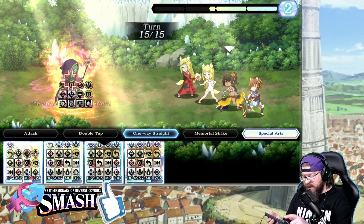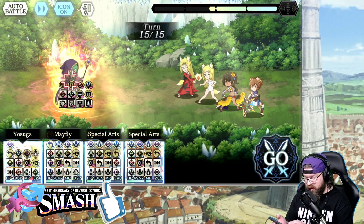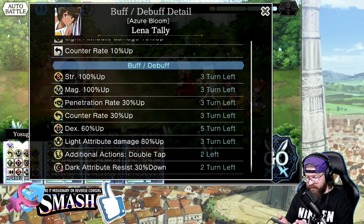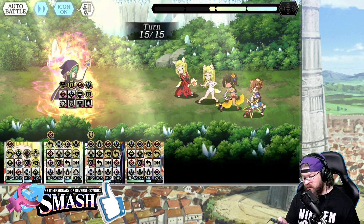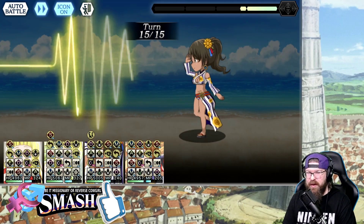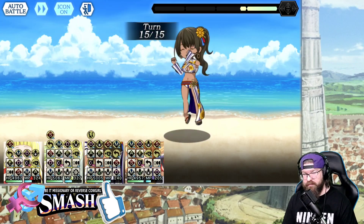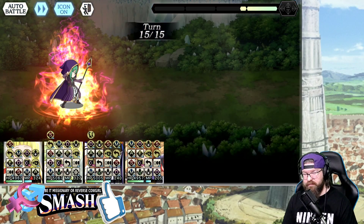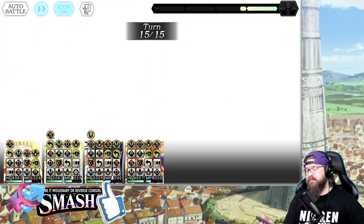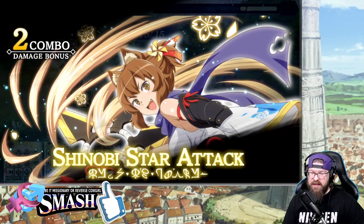We have a double SA — that's good news. We're going to double SA with her and Anya. She's got magic 100%, she's got light damage 80% — she is golden. Let's see what kind of final number we get out of this record buster. 2.6 — very nice, very nice.